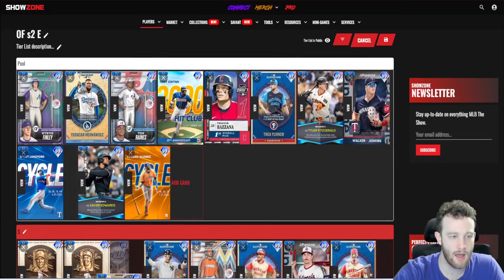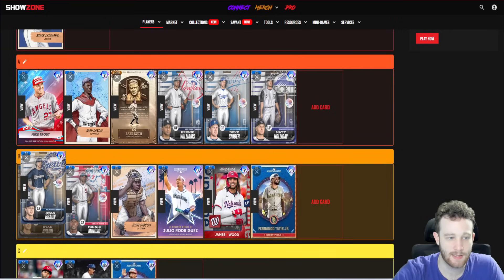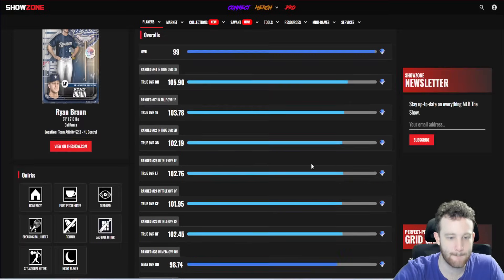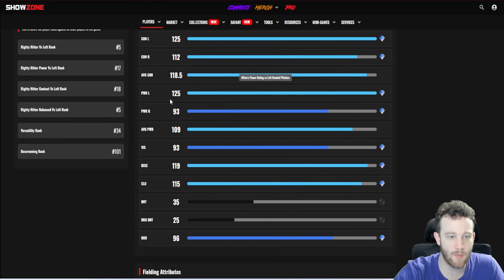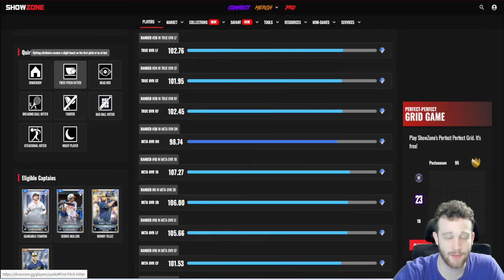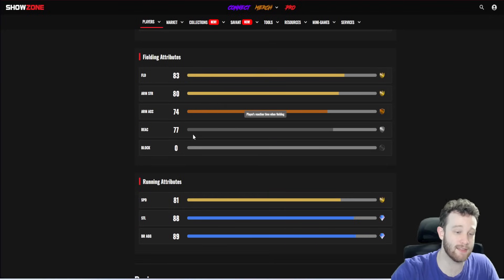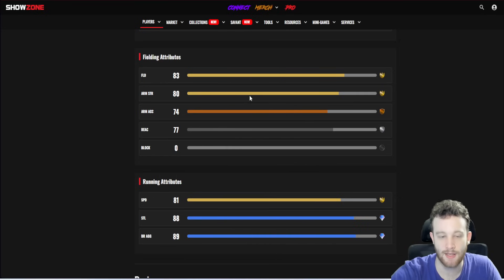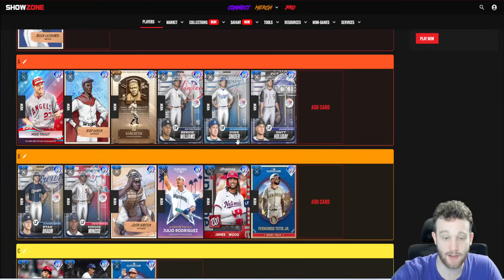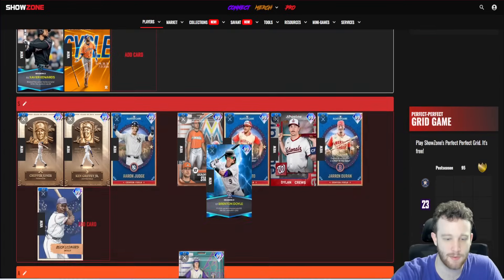Ryan Braun — I don't love his swing. Doing a stat check: 125/112 contacts, basically perfect. 125 power left, 93 power right — that sucks especially when you're hitting righty-righty. But he does have first pitch, breaking ball, and dead red — for my money those are three of the best quirks in the game. Decent enough clutch and okay in the field with 81 speed and 77 reaction — good enough that he's not going to be a minus fielder. So he sneaks into A tier.